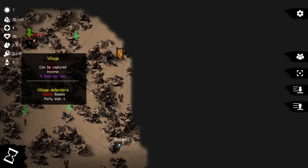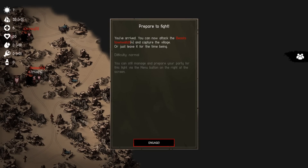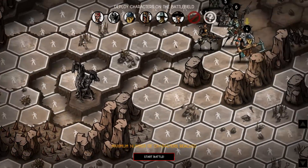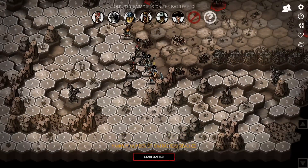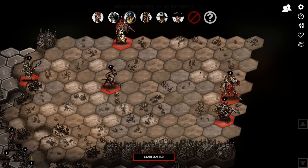Let's maybe attack this village right here. It can be captured and it has some defenders. Let's do this then. Difficulty normal this time around. Beasts Town Watch — here they are. Well, we've seen some of them before.